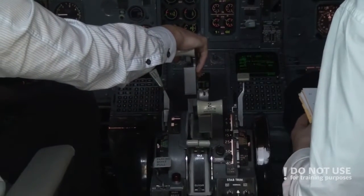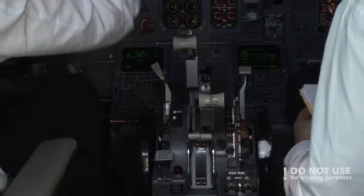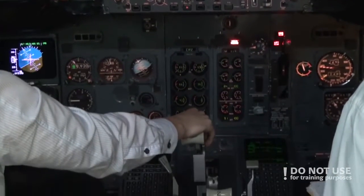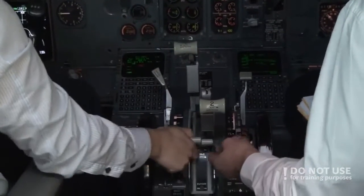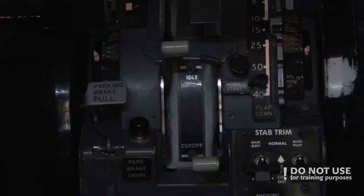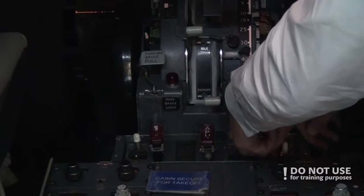Auto throttle if engaged, disengage — checked. Thrust lever, affected engine — confirmed closed. Engine start lever, affected engine — confirmed cut off. Confirmed. Engine number two confirmed. Engine fire switch — confirmed pull. Affected engine confirmed. Number two.